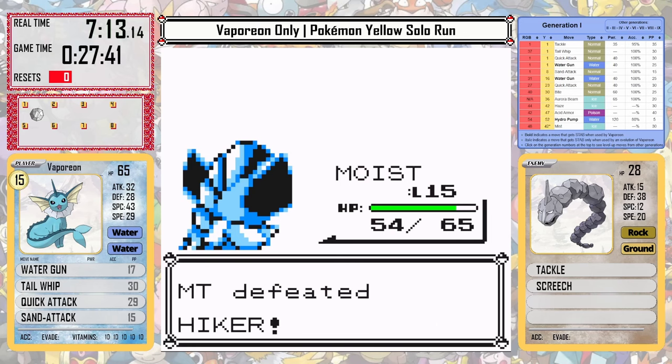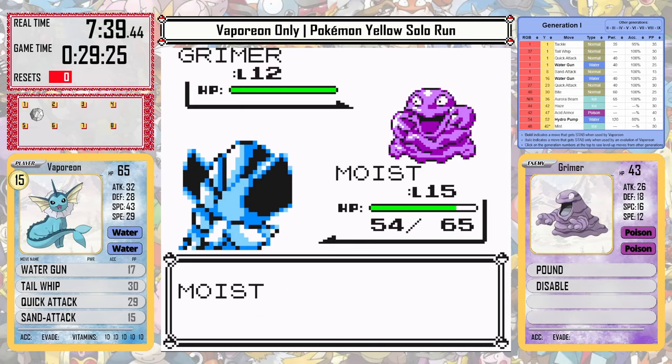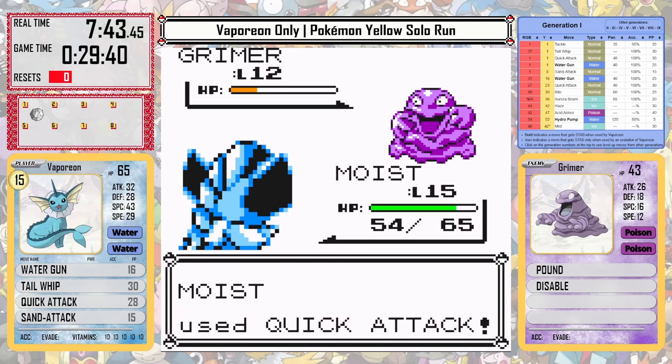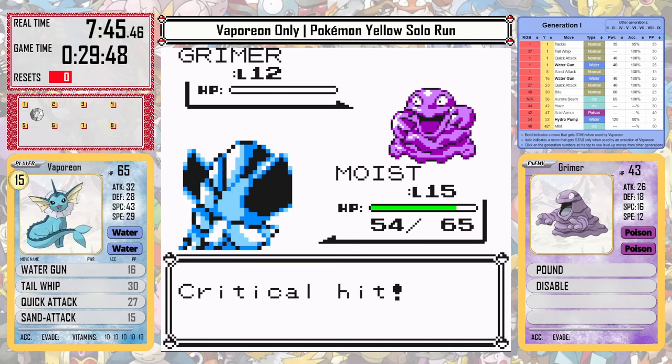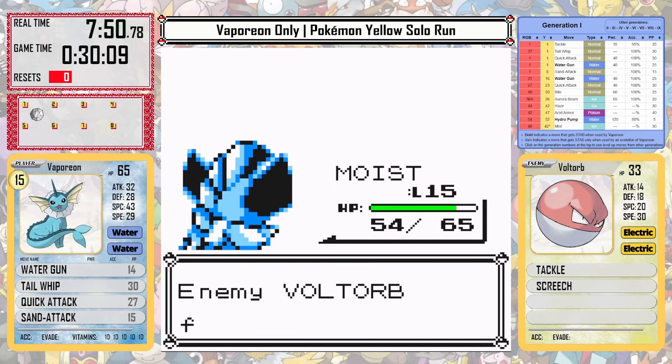We can get up to level 15 before the Super Nerd and we can take him out as well. Against the Super Nerd, Water Gun does great damage. Even without super effective damage, Vaporeon's base 110 special is awesome. So the bulk it has from its high HP stat, as well as the damage it has from the high special, is a great combination for a solo run.